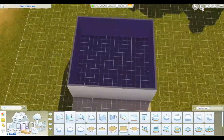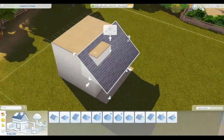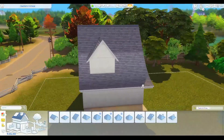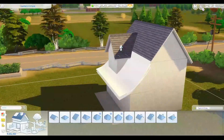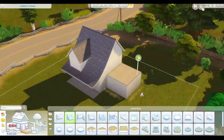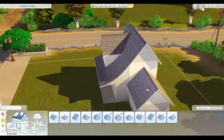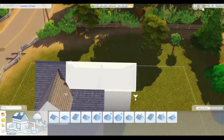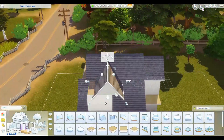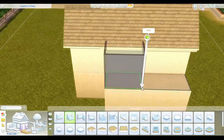Hey everyone, I'm Aria, and welcome to today's speed build. I hope you're all having a wonderful week. My original idea was to be a crafters cottage — sims who like to fish, garden, do some woodworking, knitting, painting, that sort of thing. But as I was building it, it went from a cottage, then turned into a cabin, and by the end it kind of looked more like a farm.